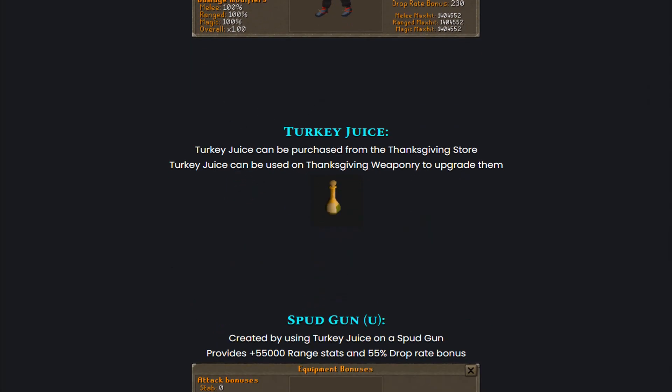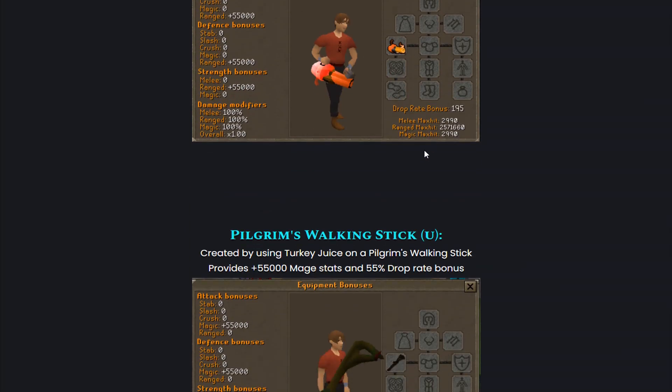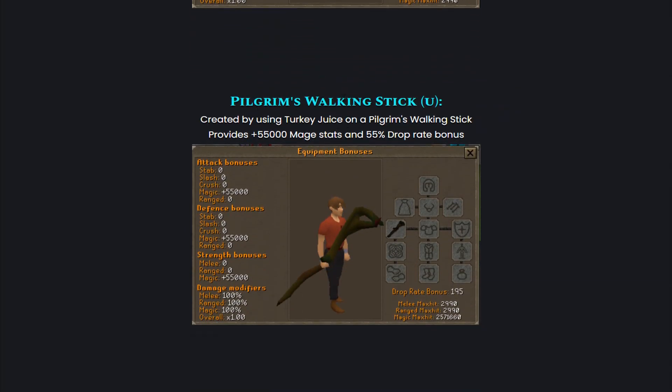We also have the Turkey Choice. The Turkey Choice can be purchased from the Thanksgiving store and used on Thanksgiving weaponry to upgrade them. We also have the Spot Gun U, created by using a Turkey Choice on a Spot Gun — it provides a plus 55,000 range stat bonus and a 55% drop rate bonus. Then there's the Pilgrim's Walking Stick U, created by using Turkey Choice on a Pilgrim's Walking Stick, which provides plus 55,000 mage stats and a 55% drop rate bonus.